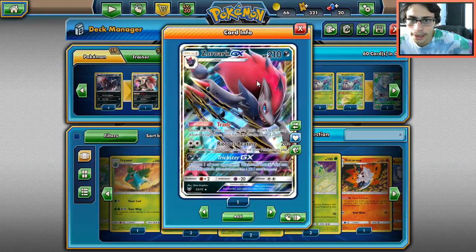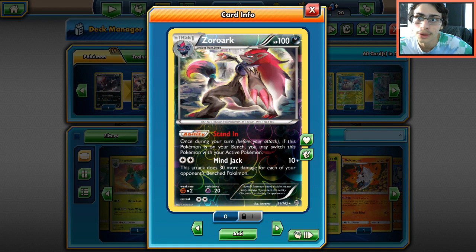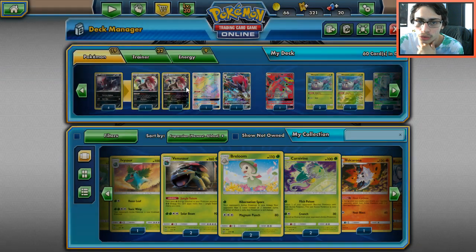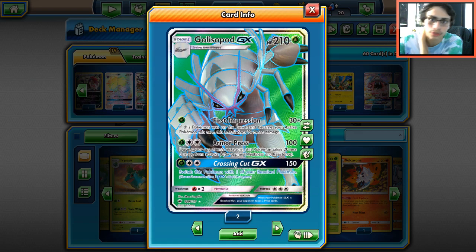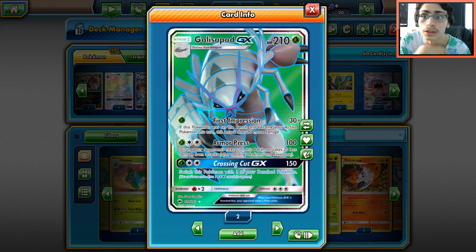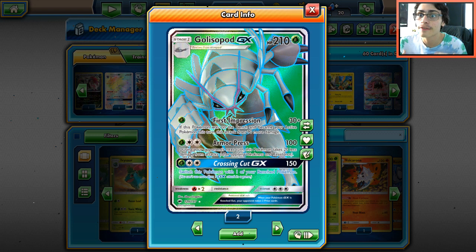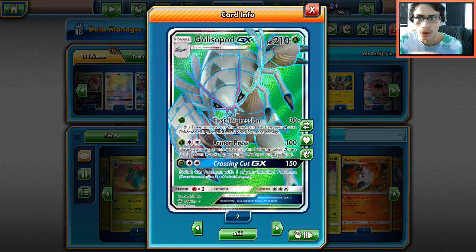Baby Zoroark is equally as good — Stand In is an amazing ability with Golisopod, and Mind Jack is really good. It can take easy one-shots and it's a non-EX attacker, so your opponent isn't going to take two prizes for knocking you out. Zoroark and Zoroark GX combo super nicely together. Then there's their partner, Golisopod — not only is it good for taking early game knockouts, First Impression for a single energy combos with Guzma and Ace Rolla to make things really tanky.